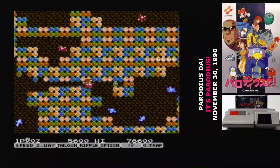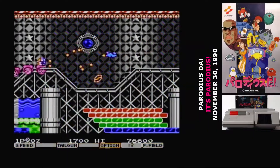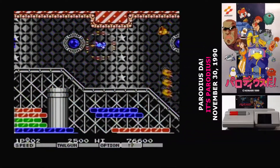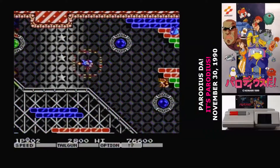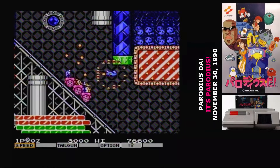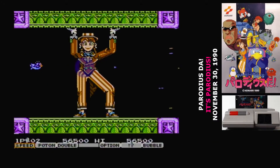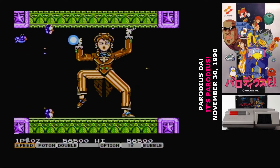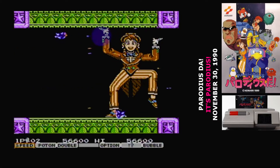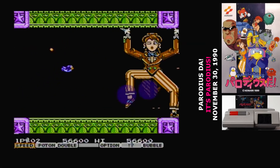By this point you might have identified the key problem in Parodius Da — the game is a flickery mess, almost to the point of being unplayable. It's hard to see the action on screen a lot of the time, and in a fast-paced shoot-em-up that is a pretty big problem. In Japan, the view on the Famicom port is to play any other version, including the Game Boy version that came out a few months after. It's regarded as a bottom-tier port of one of the better shoot-em-ups. This is the end of the line for this type of Gradius-style shooter on the Famicom, and unfortunately it goes out with a bit of a whimper.